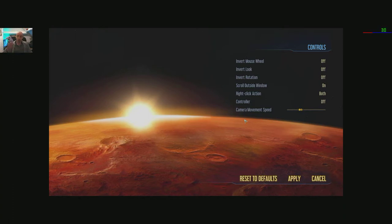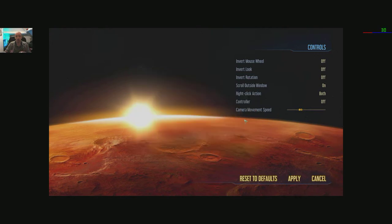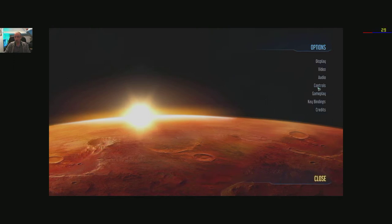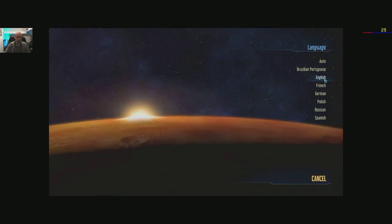Let's see if it auto-detects a controller — Xbox One controller here, switching it on. Yes it does, which you'd expect really since the game is available on Xbox One. But this type of game is way superior when played with mouse and keyboard, let's face it — sorry console guys, but it's true. Camera movement speed there. Gameplay: auto saves on and off, hints on and off. Language options: Brazilian Portuguese, English, French, German, Polish, Russian and Spanish.